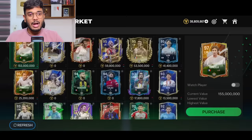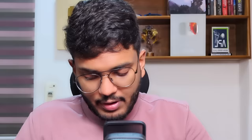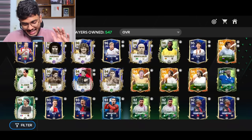Now it's time to make as many coins as possible. First, I'm going to sell all the tradables available in the club. I've sold most of the players that have market demand — 15 cards sold and we raised only 34 million coins. But we're not done yet, because now I'm going to do something very smart: there are lots of untradables in his club.